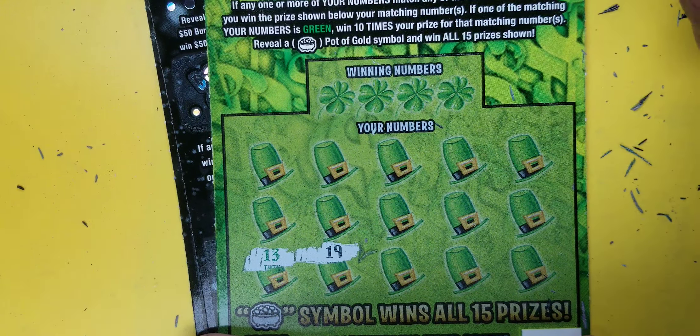Match a green number for times 10, match a black number and win the prize. Let's find a win. Nothing jumping out at me. Got a match-up - got a 30, no 30. Got a 16, no 16. Got a 4 and a 7 - nothing. Single five dollar ticket here didn't do anything.